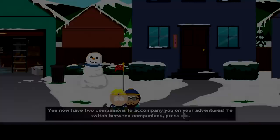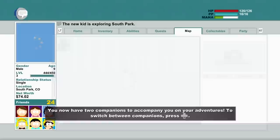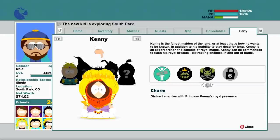We're not going to find every kid if we keep doing it like this. I want to have Kenny with me, just for now, because I want to see what he can do. Charm — distract enemies with Princess Kenny's royal presence. Royal kiss — Princess Kenny plants a kiss on enemies to catch them completely off guard. Fairy friends — screeches at nature with her beauty and sends them against her foes.